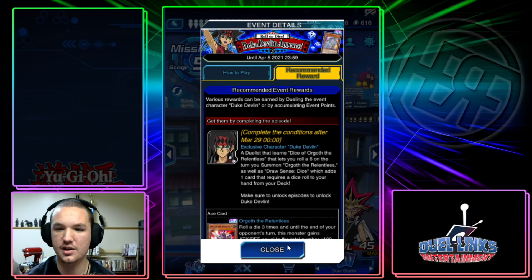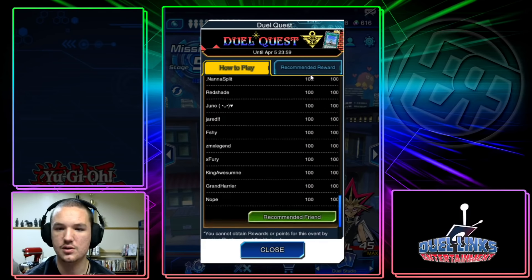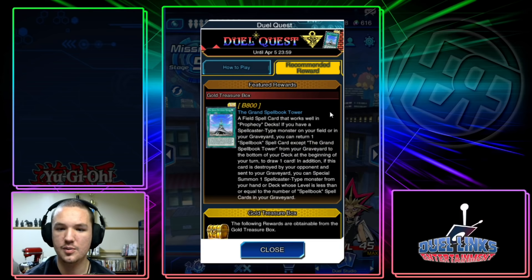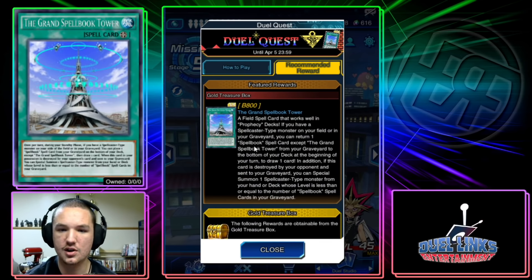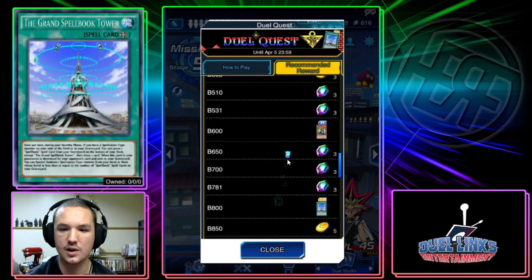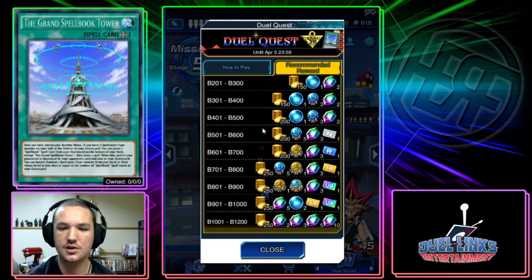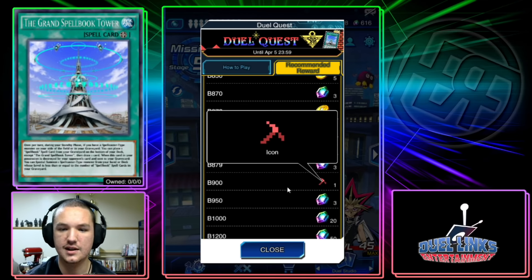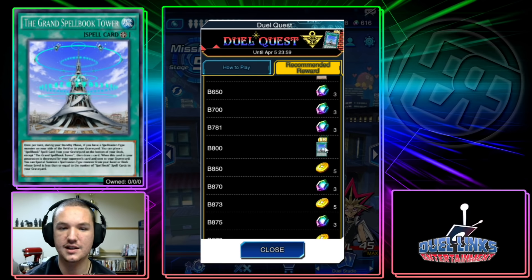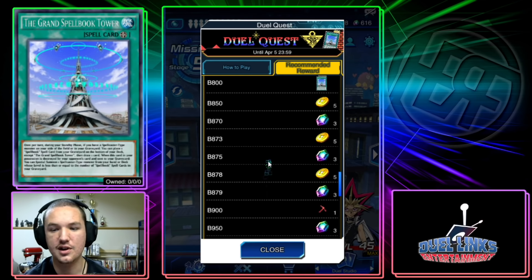The other thing that came out today was the Duel Quest Dungeon. The biggest news here is that we got another Spellbook Tower — previously we only had one in the game, now we have two. I don't think Spellbooks are even going to use both of them, but at least you know they have two. I think this is far better than anything the Duke Devlin event is giving us.